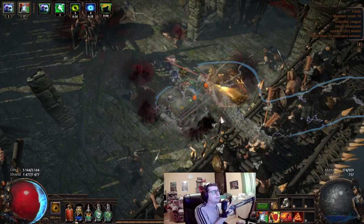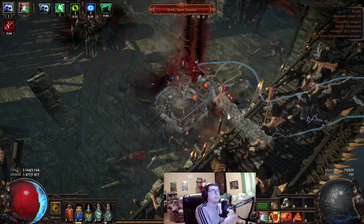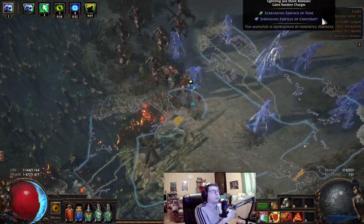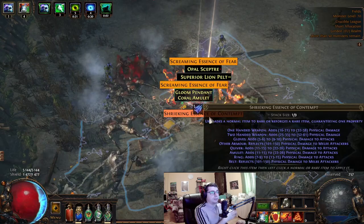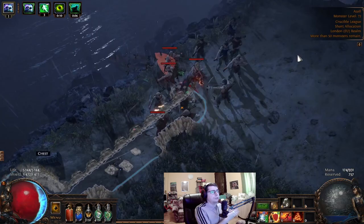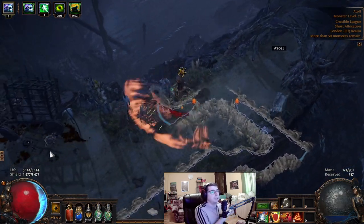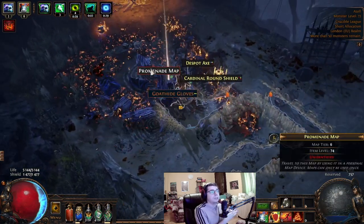You might wonder why it's important to kill the map boss in a low level map. The reason is because we take Shaping the Mountains. This gives us a 10% chance to gain a random free map crafting option, and it can give us free essence crafts or other useful things to use later. So when you use the extra essence craft on your next map, there will be free extra essences. But after you use this, do not forget to switch back to increased quantity on your map device, otherwise it will eat all of your chaos orbs.